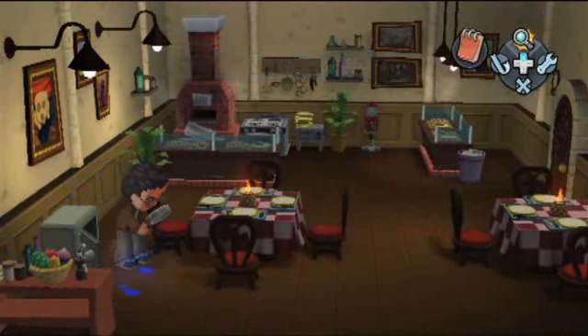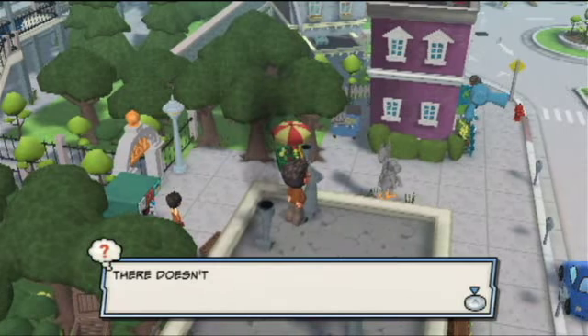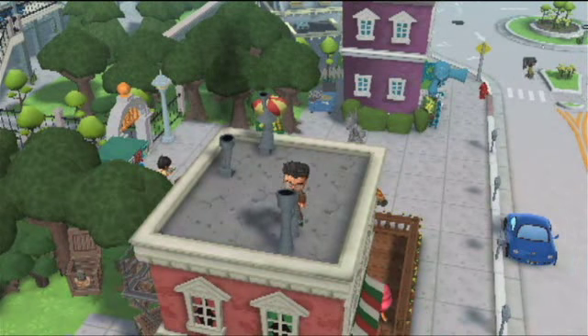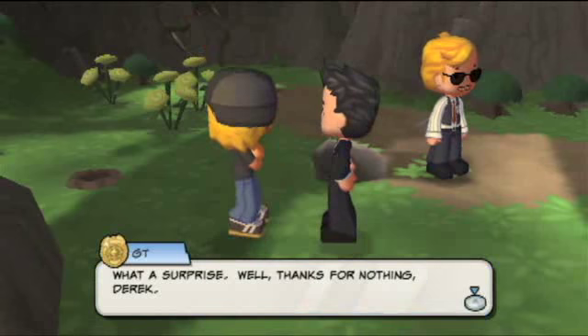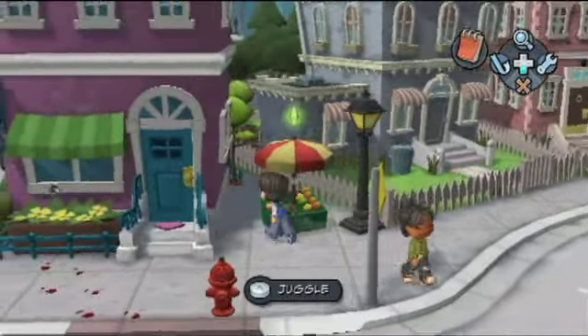MySims Agents looks similar to the LEGO titles on the system, albeit with less blocky characters. You'll explore 3D locales from a fixed perspective, and each area is disappointingly small in size and scope, with barriers such as trees, walls, and vehicles in place to make sure you don't stray from the designated region. The characters make up for the small environments as they go about their daily business, talk in garbled voices with each other, and perform various other animated antics.